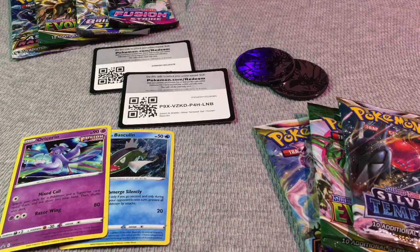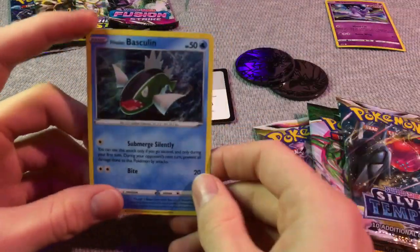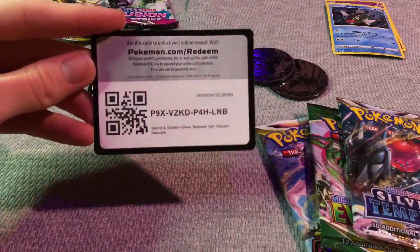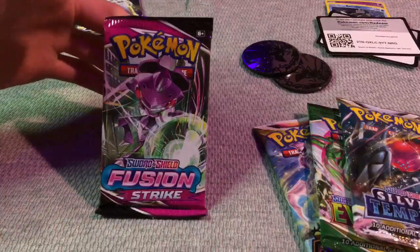Yo, what it do, you know what it is — Pokémon cards and we're gonna open them, or Re Soryo — I don't know how to pronounce that. We also got a Basculine, got some codes that you can snag. Sword and Shield Fusion Strike.